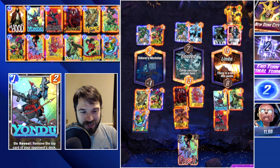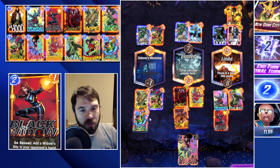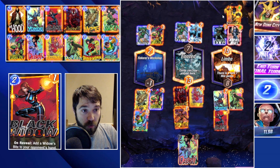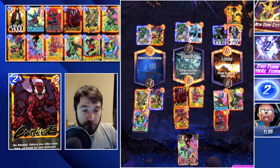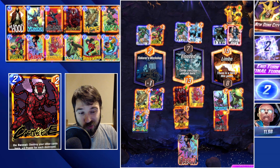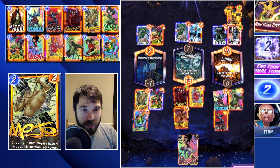Now we do get Doc Ock — we could force them to pull and cap out this location. But we didn't position this well and we're not going to be able to get Mojo regardless. So it comes down to a Doc Ock gamble — they could do an Odin which would re-trigger Dr. Doom. It's going to be a gamble. We're probably going to lose this one but we're going to let it play out.